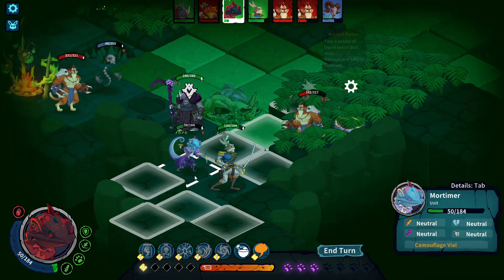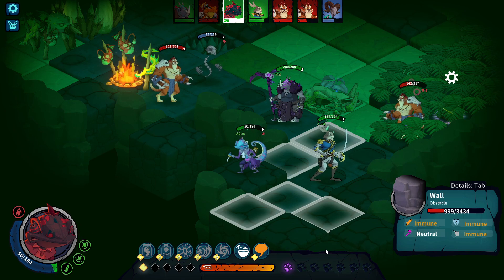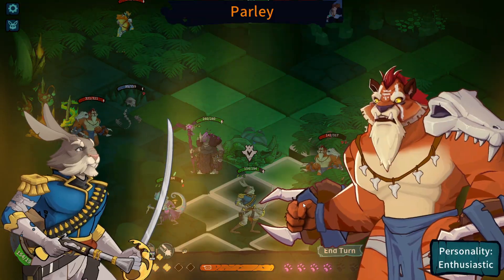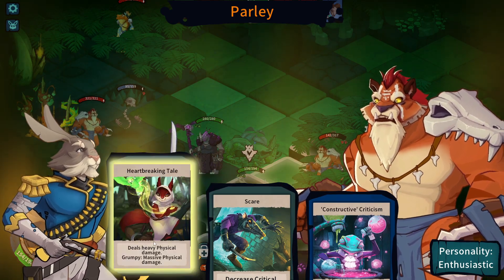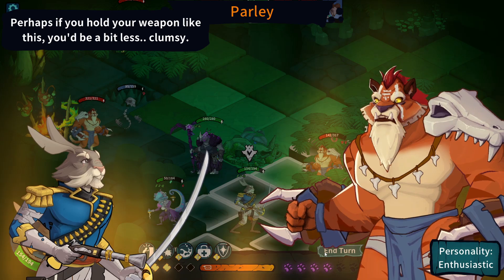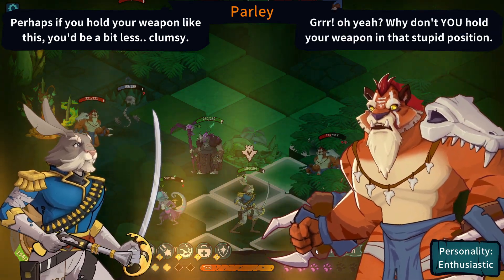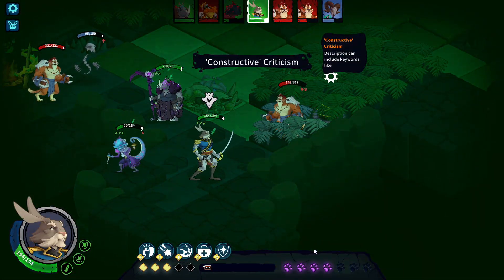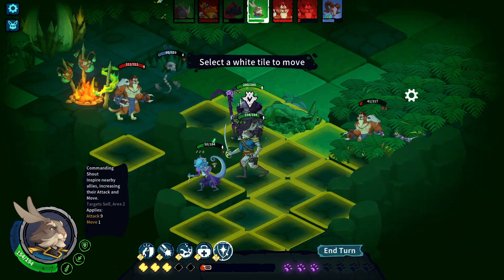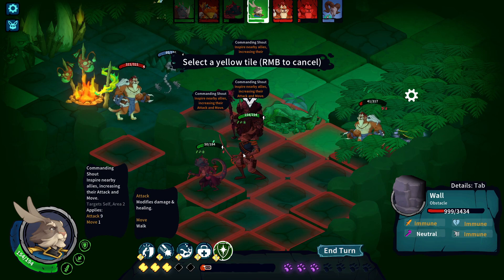Outside of that, I believe the Wall of Wisdom is stupidly small for a roguelite. There are 19 upgrades in total, nothing more. That can be fine if the idea is for a small game, but I believe the game here is way too repetitive, and those upgrades aren't even remotely fun. Most of the upgrades are the usual stuff to have better loot, or to have more slots for skills or equipment on your characters. Very basic stuff.